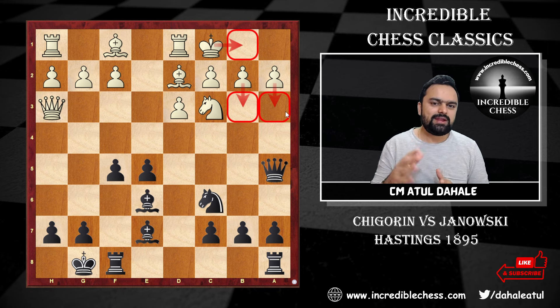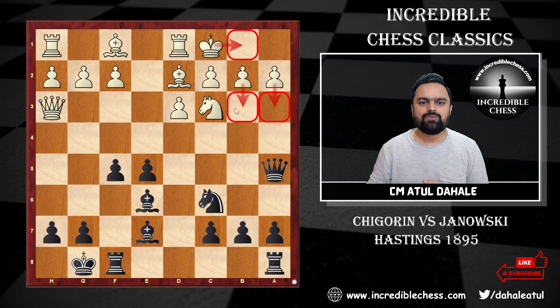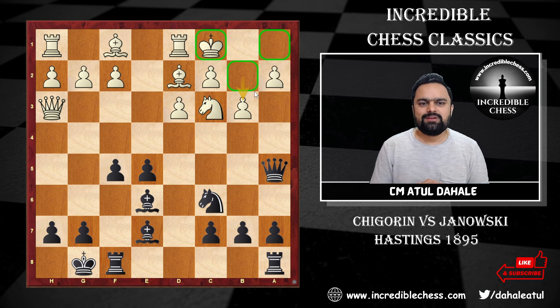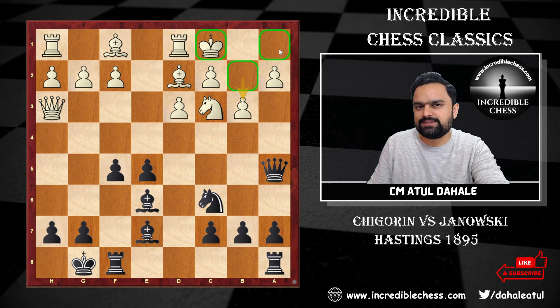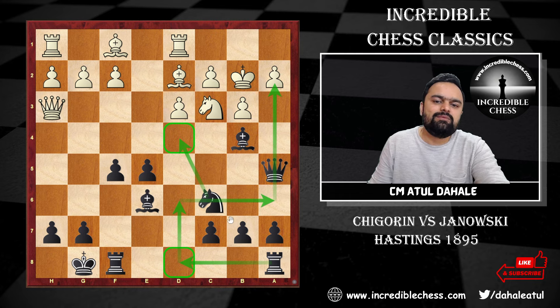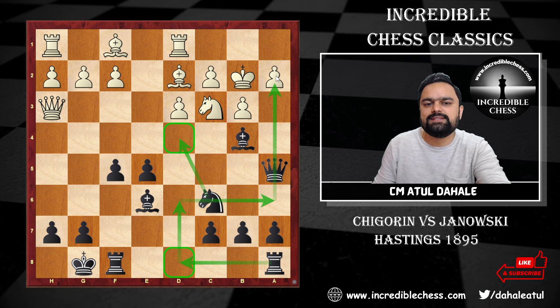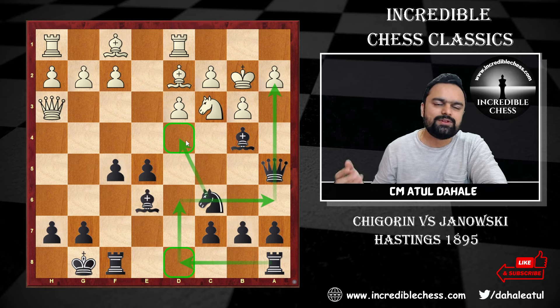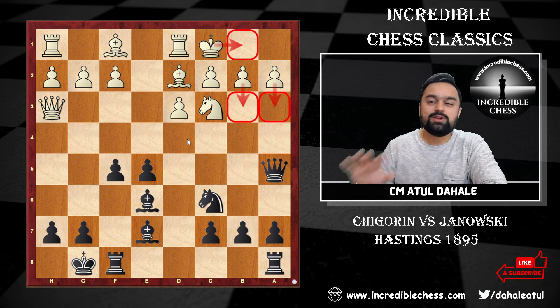Let's consider if white blocks with b3: black's attack will be much more powerful, white has a lot of weaknesses around his king on the queenside, the d-file is weakened, and the bishop can come over, the queen can infiltrate, and the knight can jump to d4 or b4. Starting with bishop b4 attacking the knight on c3, and if king b2, a slow plan of rook d8, knight d4, rook d6, rook a6 pointing toward a2 is very effective. B3 was playable but not great.